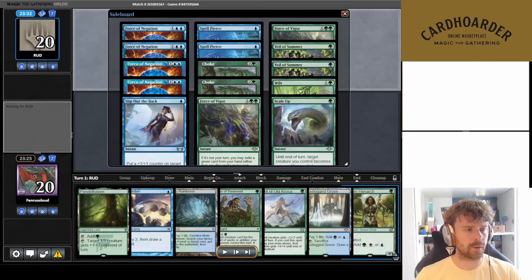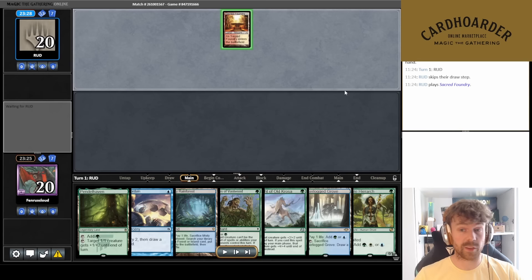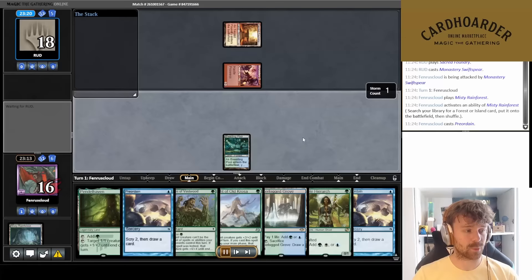Sideboarding for game two: I cut one Scale Up and one Slip Out the Back, bringing in two Flusterstorms to try and stop removal spells. This is why I love Preordains — this hand would normally be unplayable, but Preordain means you see three cards plus your draw for the turn, potentially finding a threat. Sometimes you get unlucky, but this is a hand worth keeping. It's like playing Legacy.